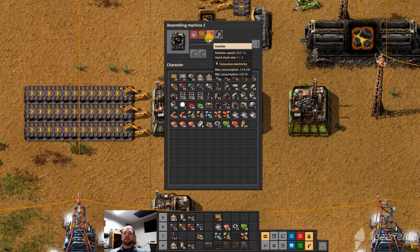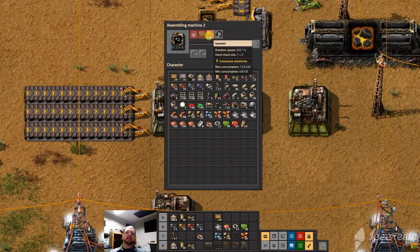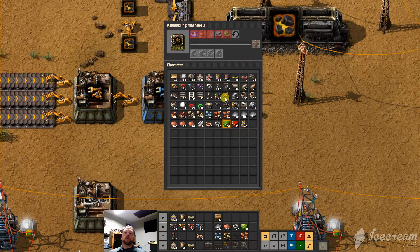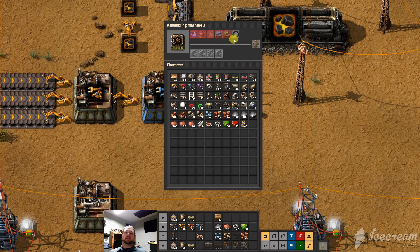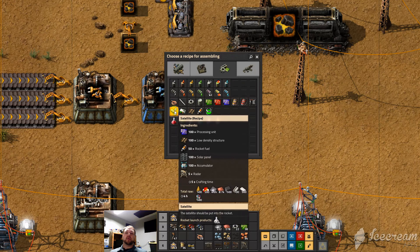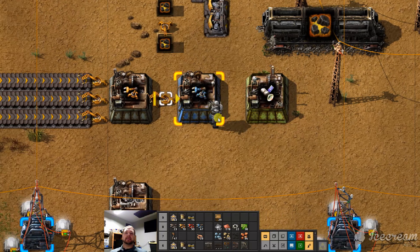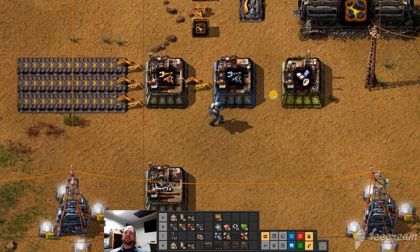Factories: items in, items out. Something simple like this only takes three items — iron plates, electronic circuits, and inserters. Belts take only two. As you get further into the game, say your power armor Mark II takes five products, and of course each of those is a sub-product of something else. The epitome of the game is launching the rocket with a satellite, which takes six inputs — one, two, three, four, five, six. Nasty thing. We'll cover in another video how to get six things into any one factory, since three is possible but not particularly graceful.